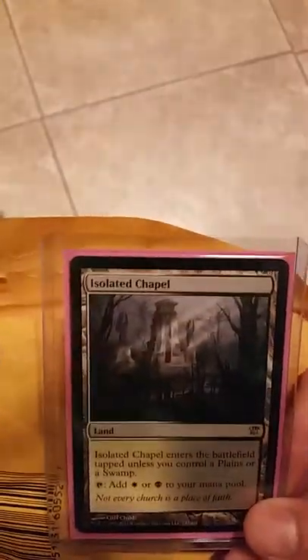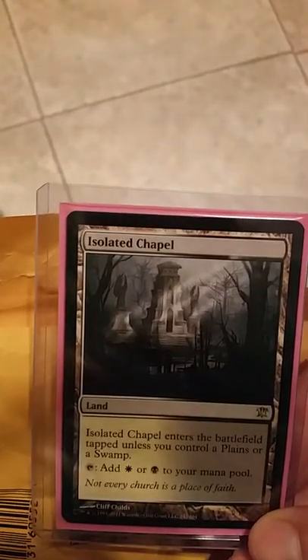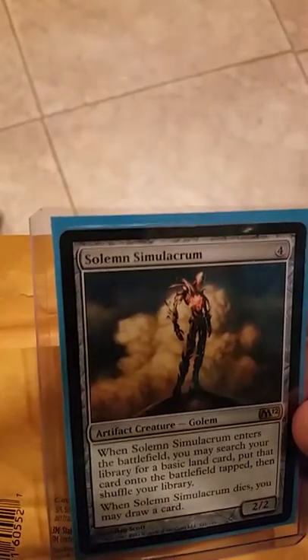We got a Clifftop Retreat — Innistrad dual land, enters the battlefield tapped unless you control a mountain or a plains. Love this. Great synergy with those check lands. Got Isolated Chapel — same thing, black and white dual land, comes into play tapped unless you control a swamp or a plains. Love those cards, I've been wanting them so bad. I think we got four Isolated Chapels.